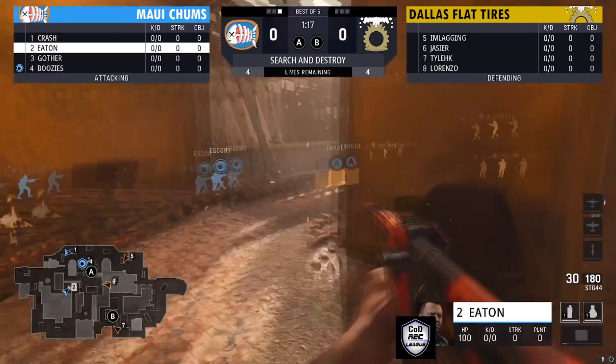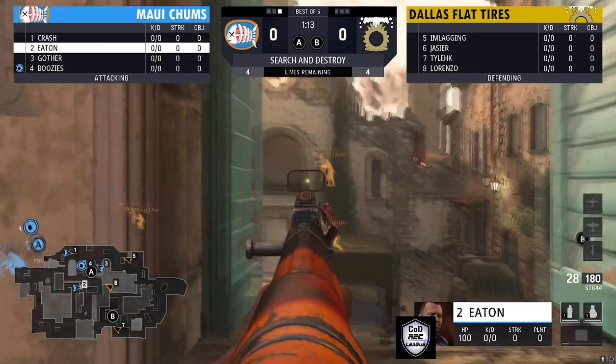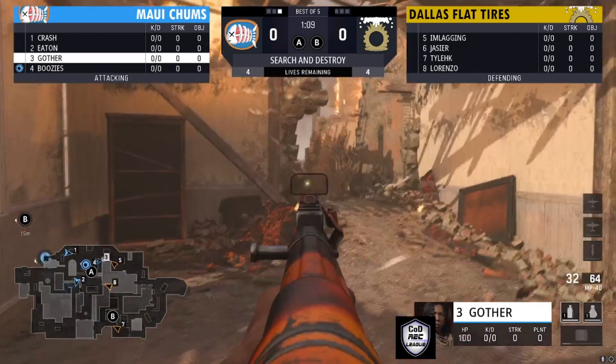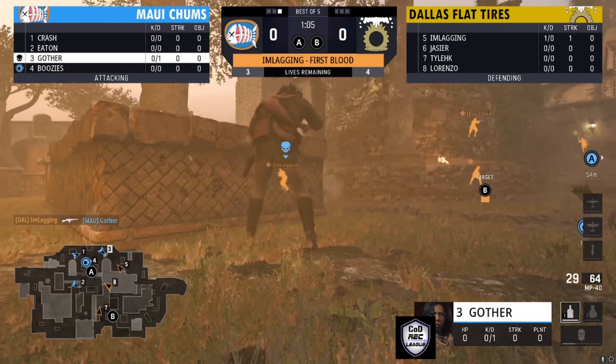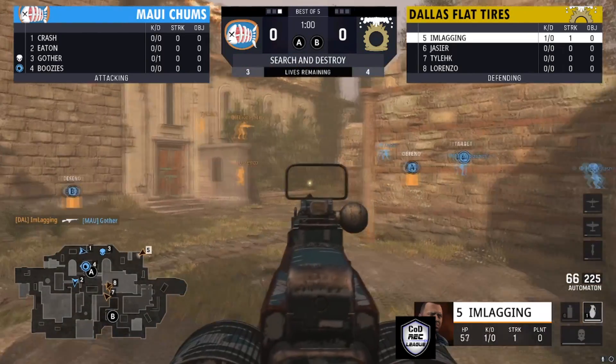They're just waiting to see someone, waiting to get information. Dallas Flat Tires is a little more spread out but focused around that A site as well. Maui Chums is able to sort of push in. Gother possibly able to find the kill — not quite happening. I'm Laggin able to get the better of him.